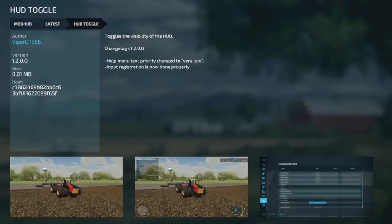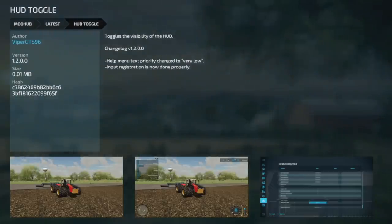Your last mod today is an update to HUD Toggle for PC and Mac — one of my favorite mods. Changelog 1.2: help menu text priority changed to very low, and input registration is now done properly. Great for taking screenshots — make sure you update.